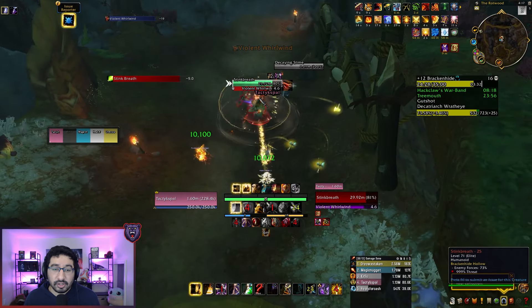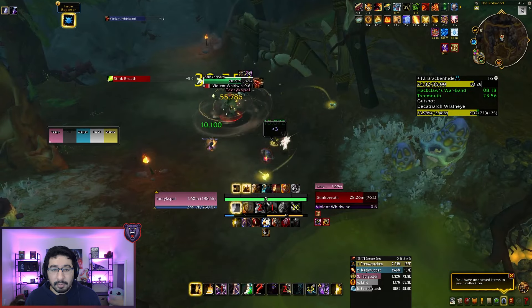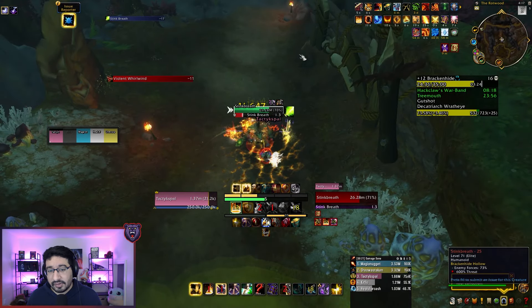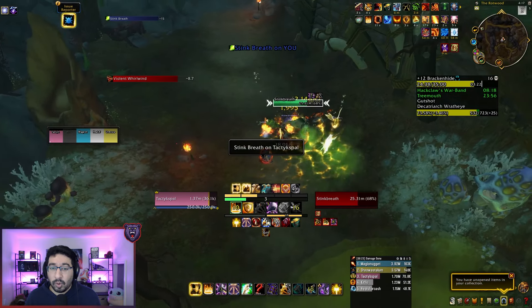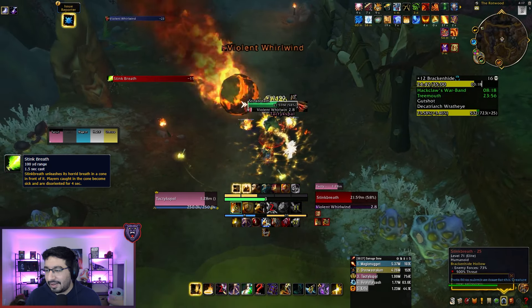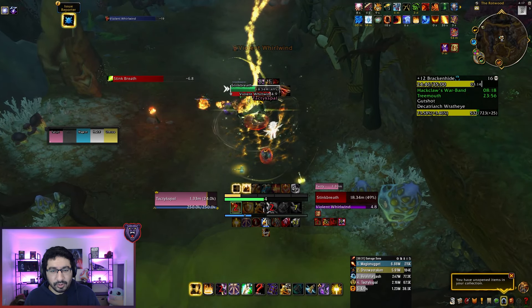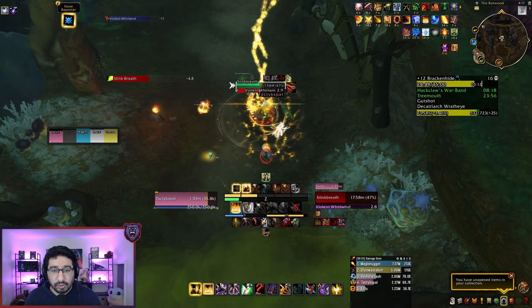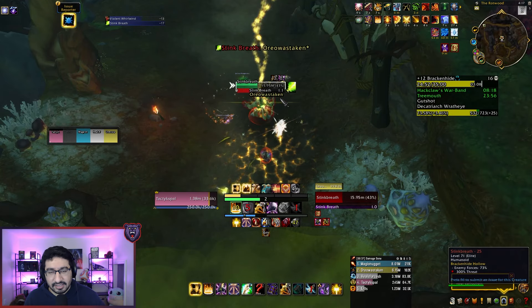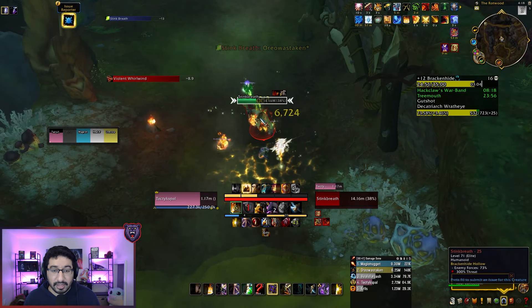Moving past this boss, there's not a ton of new trash towards the third boss, but I do want to talk about Stink Breath briefly, because this mini-boss saw a pretty significant nerf that makes it playable. The actual Stink Breath ability is now avoidable — the frontal will lock into place and you can sidestep it. The cast is quite quick, so I recommend everyone stand in melee range of this mob so you can easily sidestep when the frontal goes out.